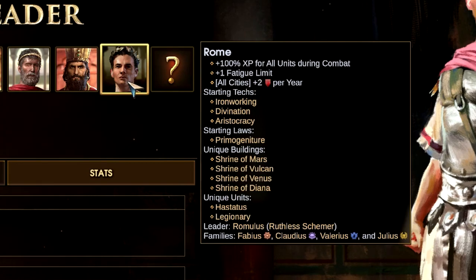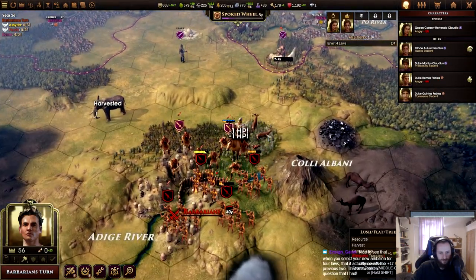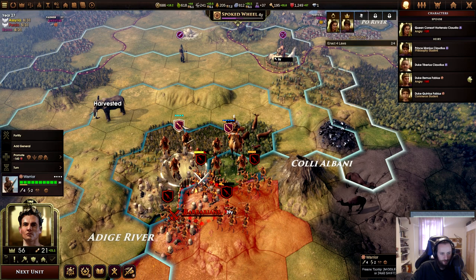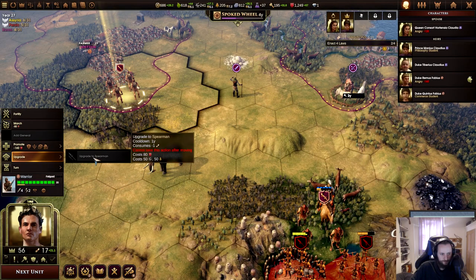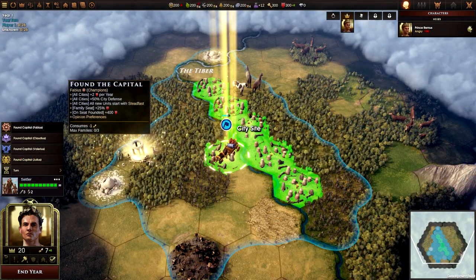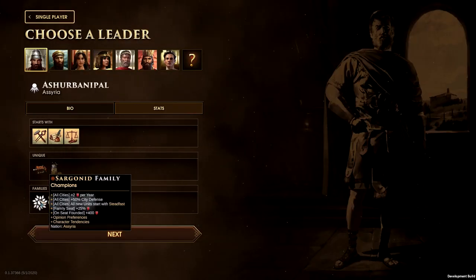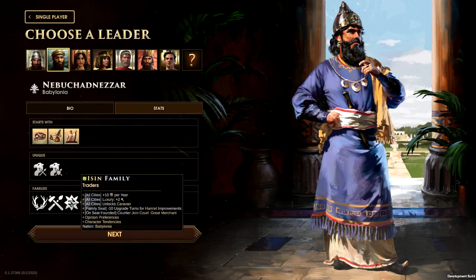Where the real differences come in are the families that you can use. Each nation gets four families but you can only ever pick three of them to use during your game. These families become the leaders of your cities and each time you found a new city you have to give it to one of the families, which confers their bonuses and specific inclinations to that city. Interestingly, each family's base classification is shared between different nations. For example, Rome's families — the Fabius, Claudius, Valerius and Julius — are actually champions, landowners, patrons and statesmen respectively, which other nations also have just under different names.